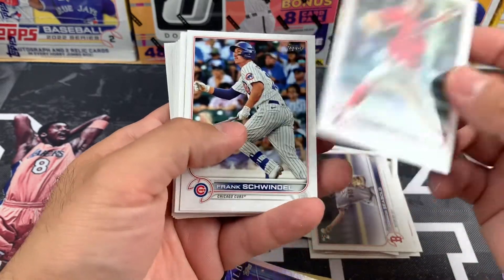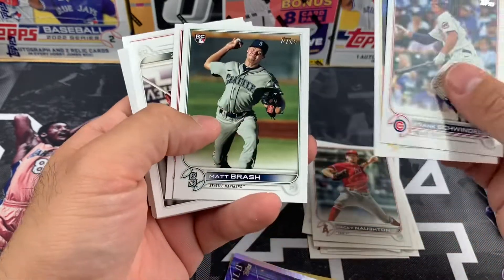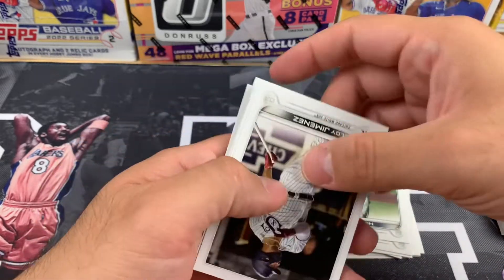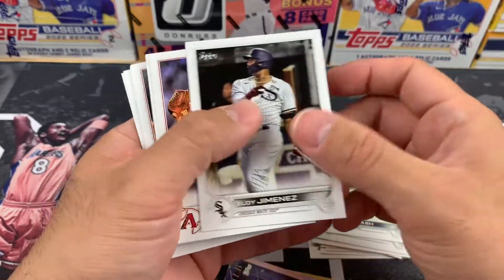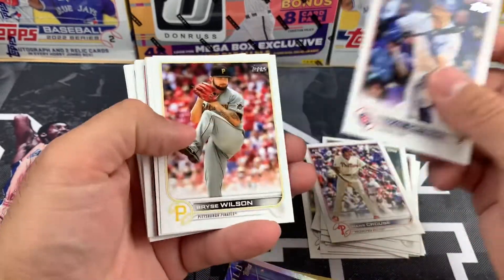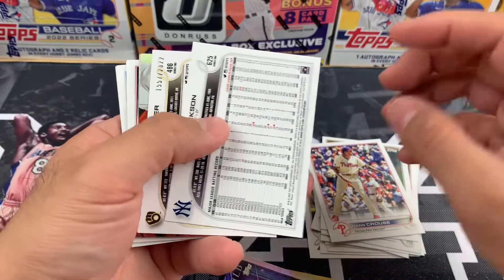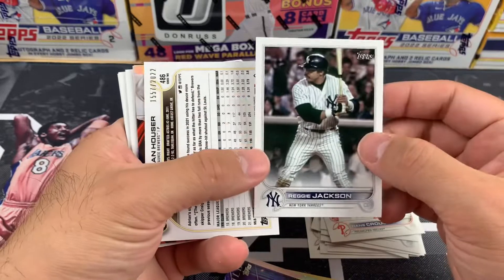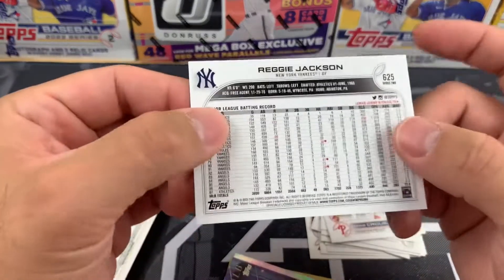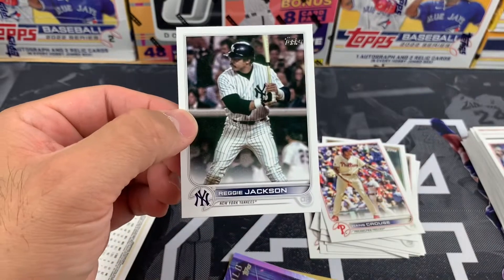These packs are about $5.99 where I'm located. I've heard from a couple of sources that they're not in stores in some areas, and if people do find them they're $7.99 or $8.99 depending on where they're getting them from. I'm fortunate enough to find these. We never really have them — and I got a short print here! Reggie Jackson short print, plus I got a gold, which is nice — number 65, so definitely a short print. I'll take it.